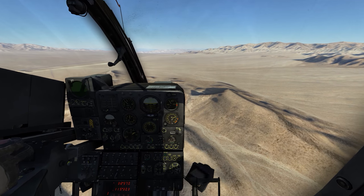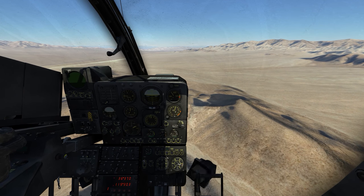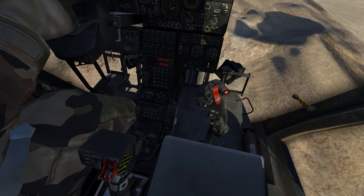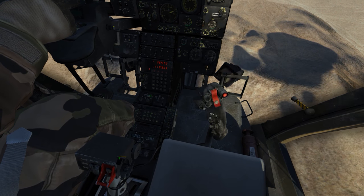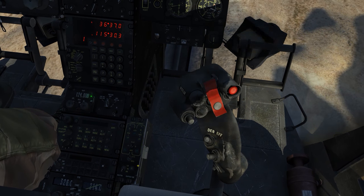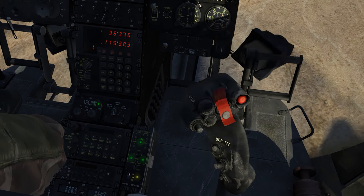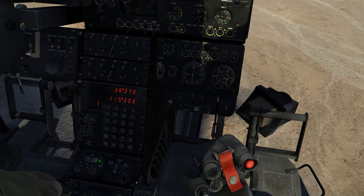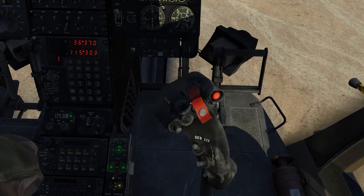Let me go ahead and back off on the collective and level off right here. The next thing I want to look at is the countermeasure system and start to pop off some flares. As I was coming up here I mapped a little bit of this — I have a flare dispense button right here with a cover, and then I have a countermeasure panel right down here as well. I have the power switch with two positions, LE and VE, and a yellow light. It didn't really say in the manual what the difference was between these two — LE and VE — I guess I'll try to figure it out right here.